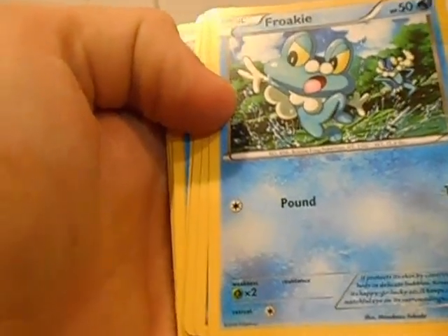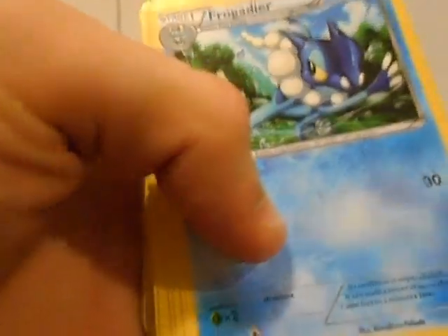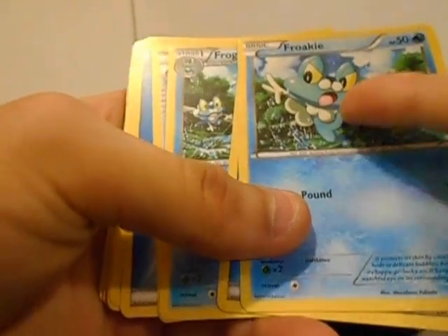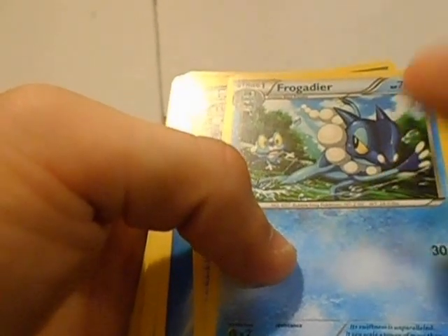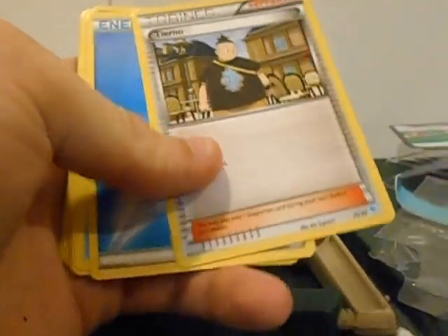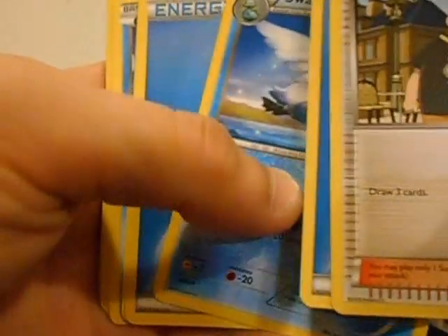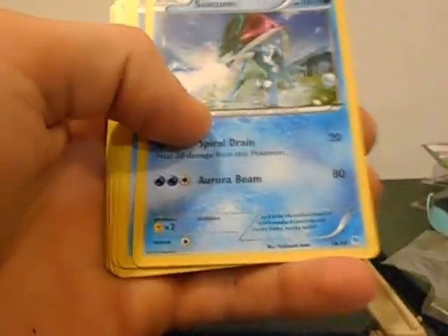A Quote key card. Blue ninja — which is kind of neat, it tells a story. If you don't know what the story is, basically this is Ash's Froakie. And in the TV series, Froakie trained with Frogadier. Another Suicune.